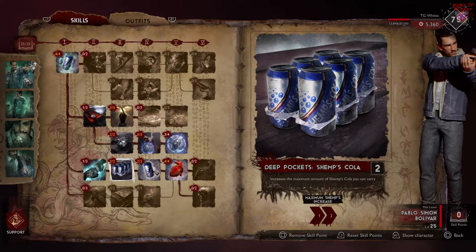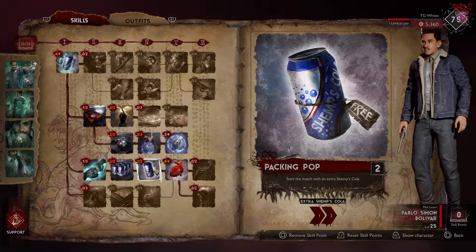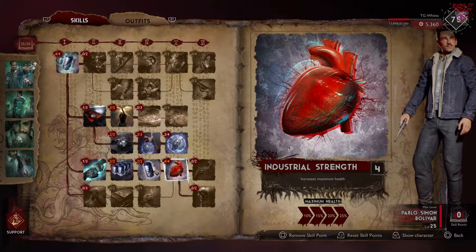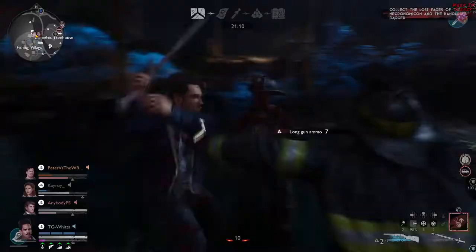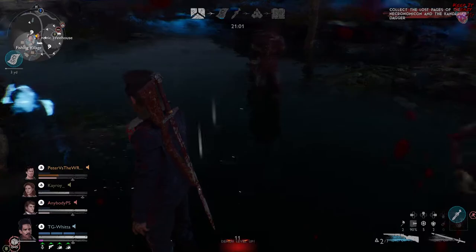Two points into Deep Pocket Shems Cola — that increases the amount of Shems you can carry by two, bringing your total up to six. Then two into Packing Pop, which makes you start the match with two additional Shems Cola on top of what you already start with. Finally, four full points into Industrial Strength, increasing your maximum health by 25 — which is not an insignificant figure.